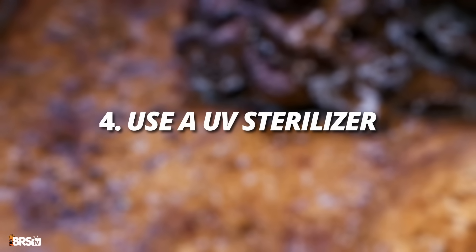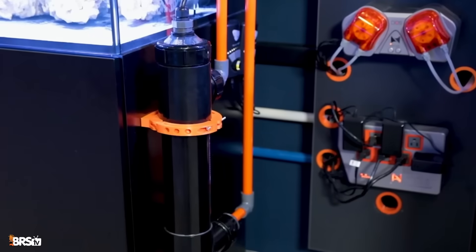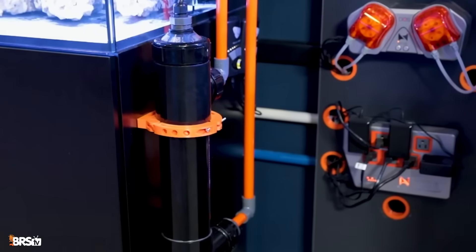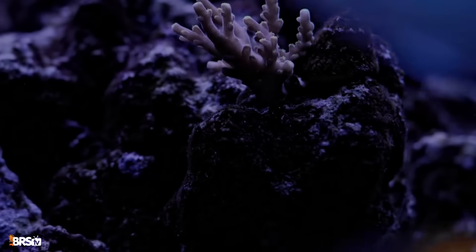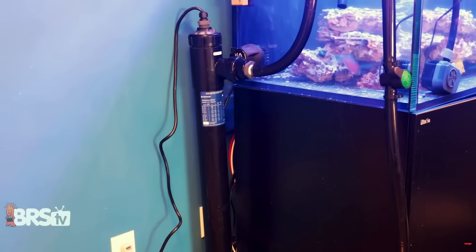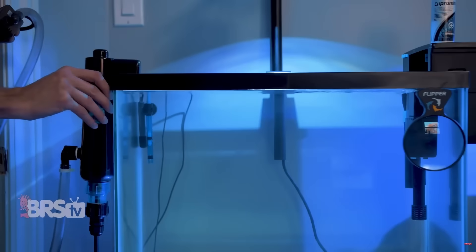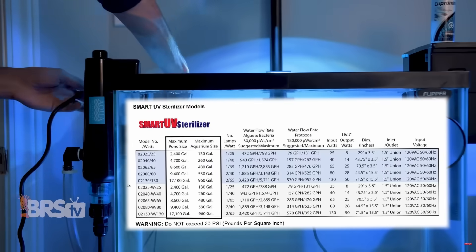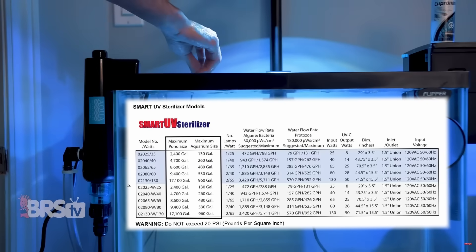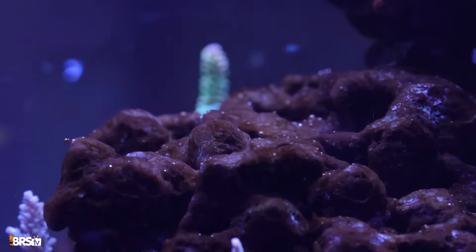Step four: pick up an appropriately sized UV sterilizer. They are incredibly effective on free-floating dinos. These dinos still cover surfaces during the day but will disappear at night as they break up into the water column — they'll end up passing through the UV sterilizer, which will effectively eliminate them. All UV sterilizers will have ratings for the size of aquarium they're meant for and the flow rating that's most effective. Pay very close attention to both and make sure you match them up accordingly, or you won't get the results you're after.